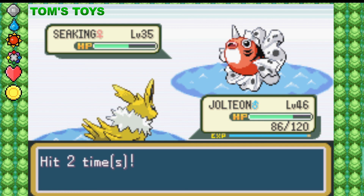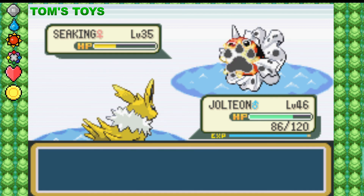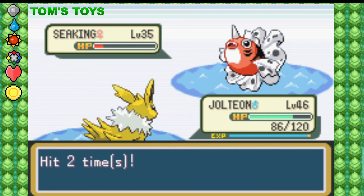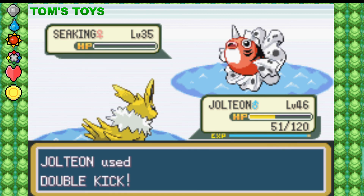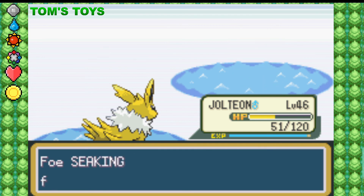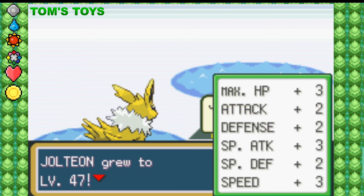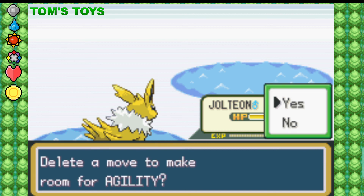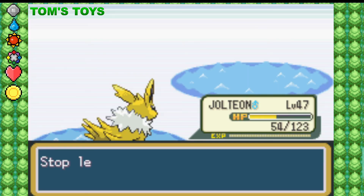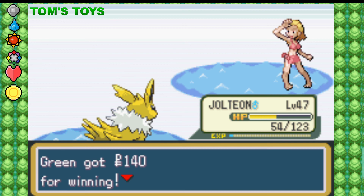We're pretty much done with the last trainer in front of Seafoam. Next time we'll be heading into the Seafoam caves to catch Articuno and exit to finish the last half of Route 20. After that, we're going through Cinnabar to get our second-to-last badge, then we'll be hitting up One Island. I hope you guys join me — be safe, be happy, be healthy. I'll see you around!